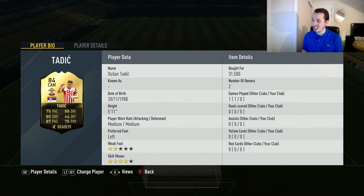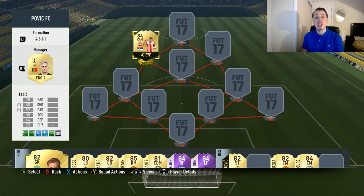I want to put him on the left hand side because he's left footed, so he can have that cross body shooting or cut inside past the keeper. He's got 4 star skill moves and 2 star weak foot, so not too bad to be honest, and I think he's going to work very well in this formation.